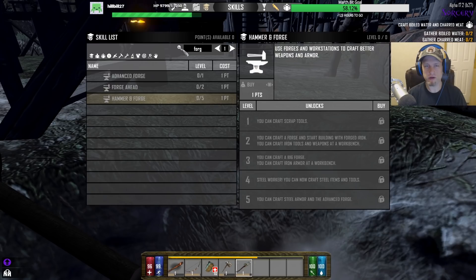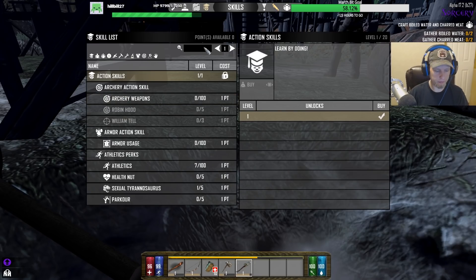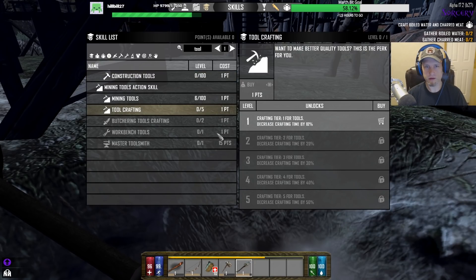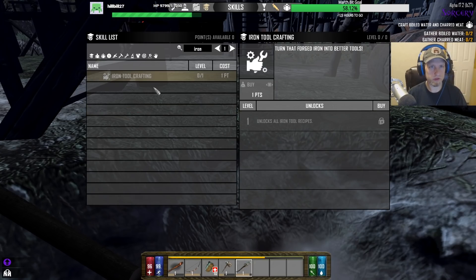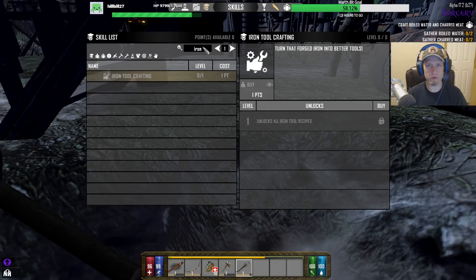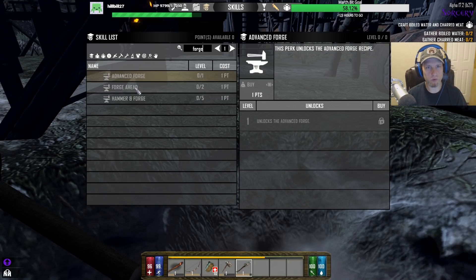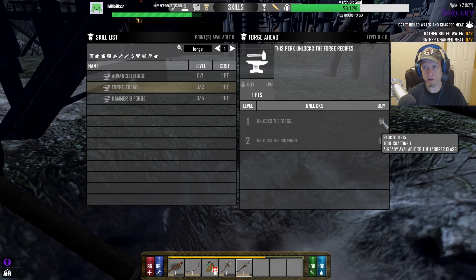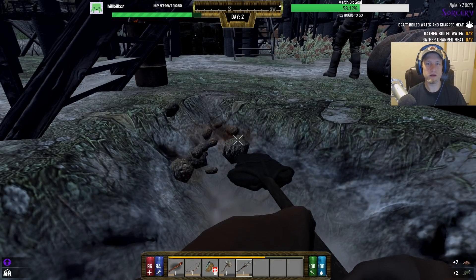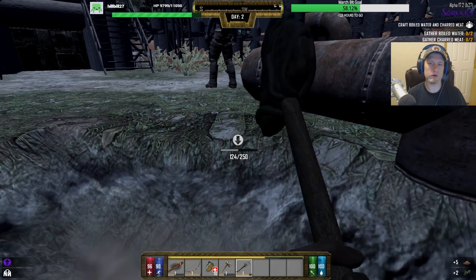You can make the forge without completing the first class quest, I thought. Let's look up scrap tools — let's just look up tools. Iron tool crafting — yep, I need forge ahead already available. In order to get forge ahead one I need tool crafting one, and right there that's construction tools 15. So that's what we need to get to start making iron tools.